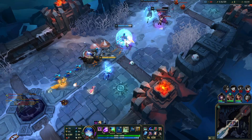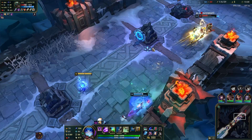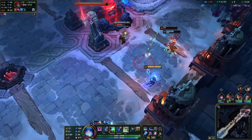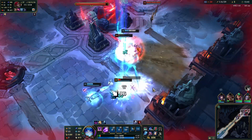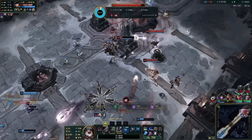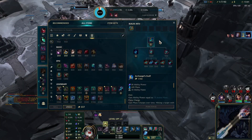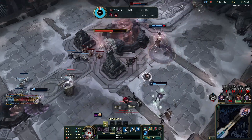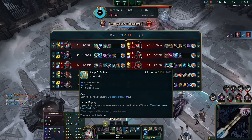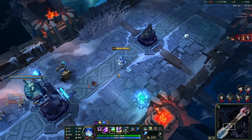Let me speed boost you. I'll shield Aru so she doesn't die. I exhausted the wrong person — oh, that was a flash. That's a lot of HP. Somehow we're hurting them a lot. Oh no, he got the reset. Well, I'll just wait for the team then.